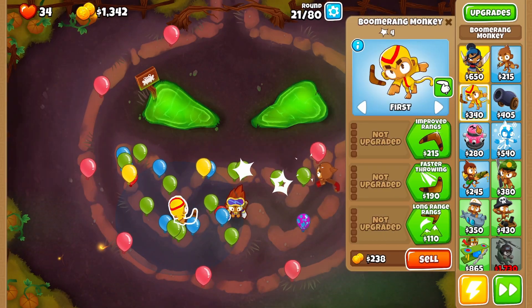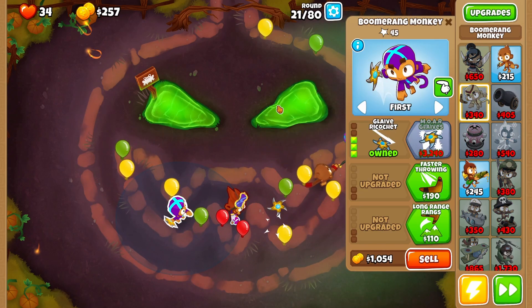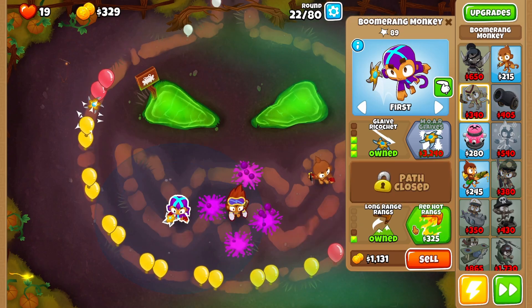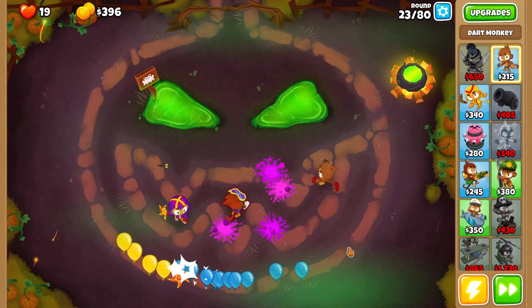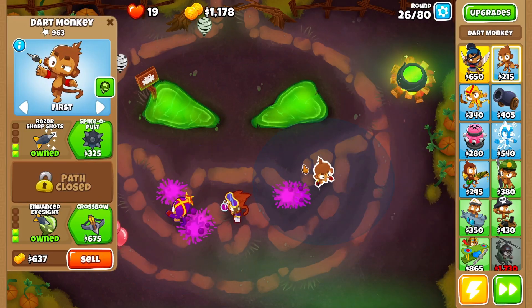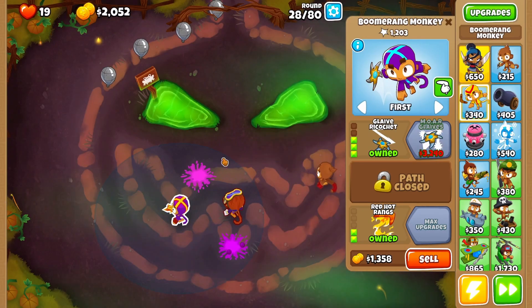This is getting a little scary so I'm going to place down a Boomerang Monkey. Improved Ranks, Glaives, and Glaive Ricochet all have A in them — this will just barely save us. We have 19 lives which is not ideal. Long Range Ranks, and Red Hot Ranks also have A. I'm still going to save up for Sharpshooter, but maybe a smarter play is More Glaives. I think I like that a little better.